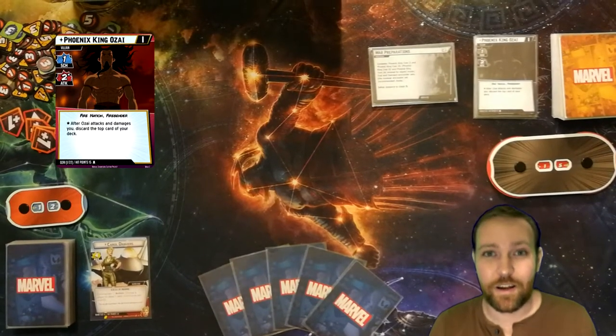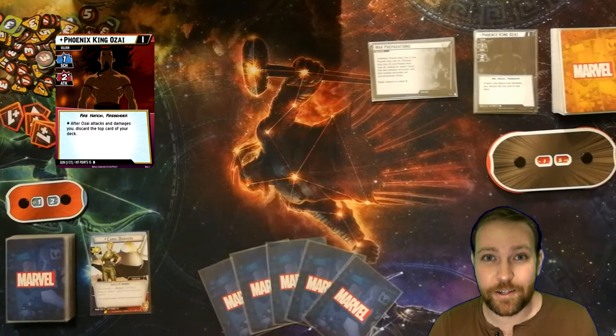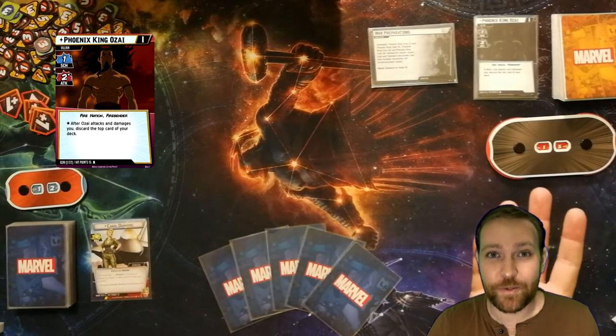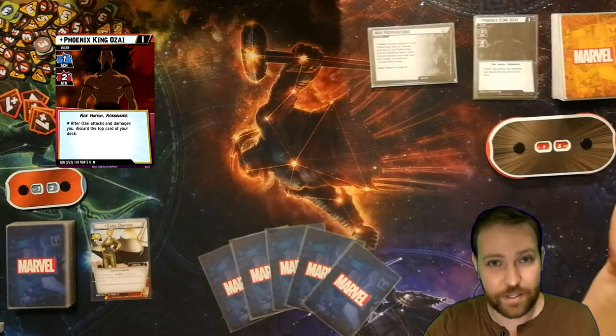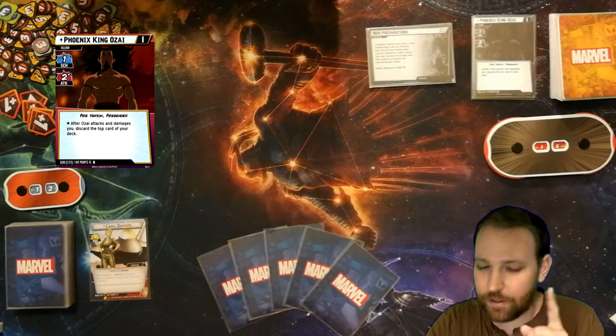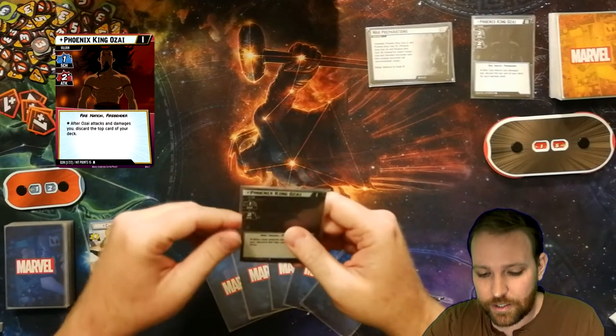This is a fan-created villain encounter set created by a user named Bob Kyle. So thank you, Bob. I haven't even read most of these cards yet, so let's discover this together. We'll find out how good of a job Bob did. So Fire King Ozai — I'm going to play on standard difficulty, standard setup.